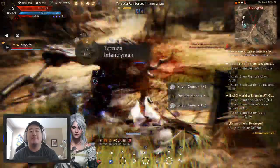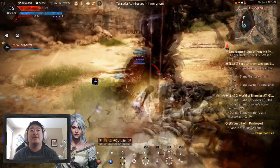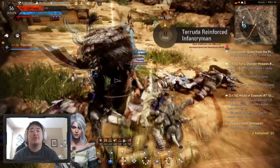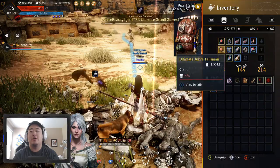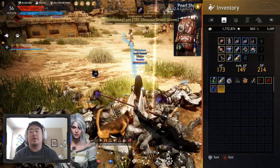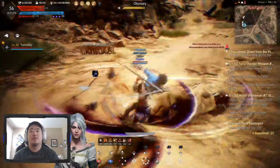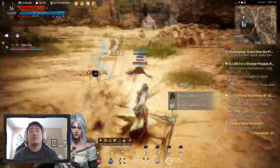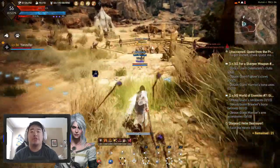Every time I see an item pop up at the top I always think it's going to be what I was looking for. When I get the Asula's Crimson Eye ring I think it shows up at the top of the screen. No plussed items yet. Always looking for like a plus 15 item or something like that.